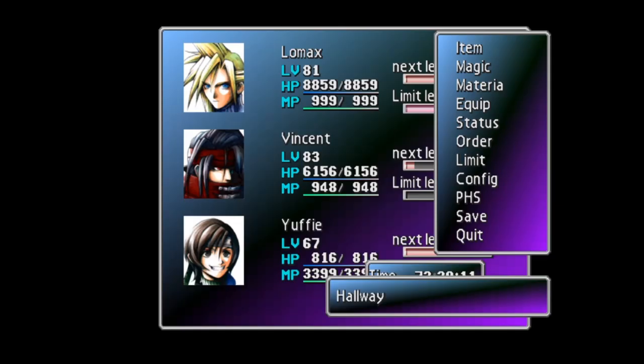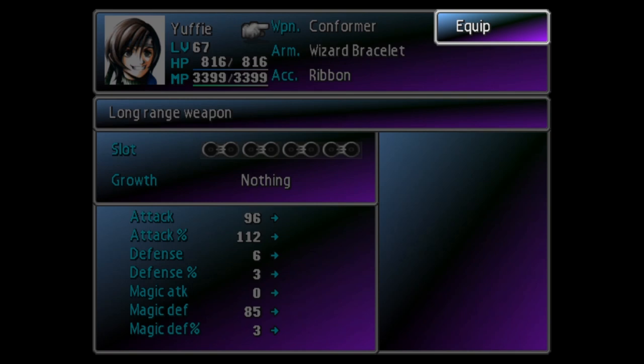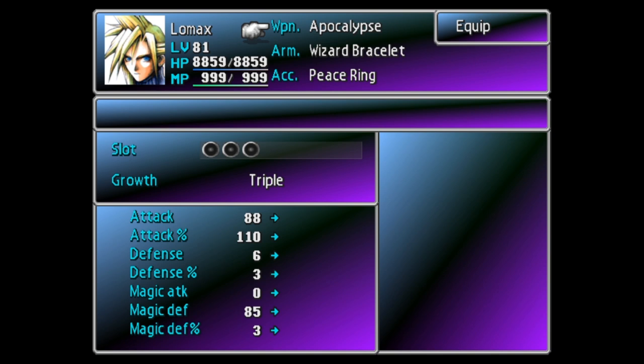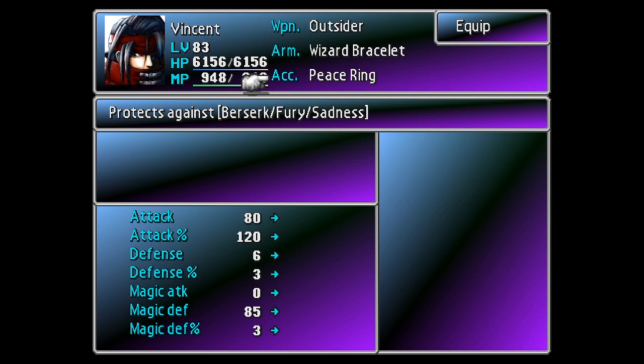Now it's time to prepare our party and equipment. It is almost essential that Yuffie is in your party, equipped with her ultimate weapon the Conformer. Because the strategy is typically used for grinding sources, we'll be using the technique almost exclusively in the Gelnika. The enemies down there are some of the toughest in the game and some have the ability to confuse party members — you can use a Ribbon or a Peace Ring to protect against confuse.